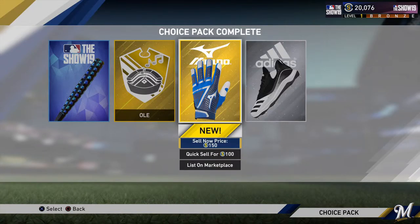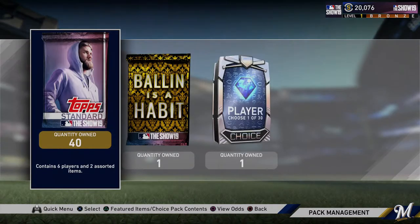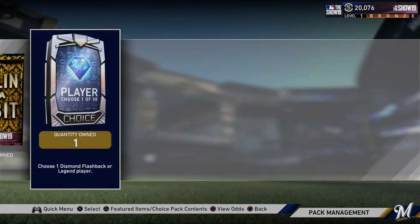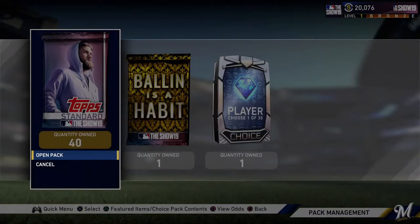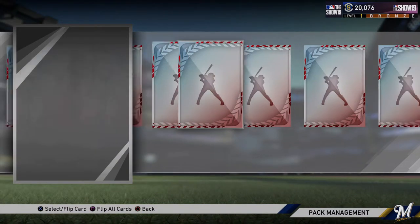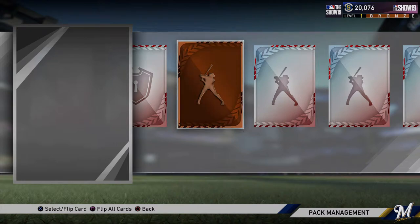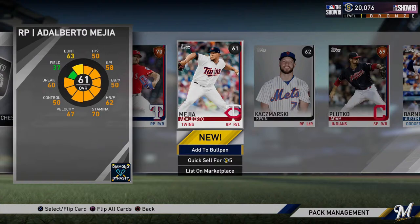So there we go for our gear-up choice pack. I'm going to go into the standard packs next, and I actually think I'm going to finish up with the diamond choice pack so we can end with a diamond for sure. So first standard pack of the year — that was a cool animation. I appreciate that. It looks like this year they changed it kind of like how NBA 2K has been, where you can preview the overalls of the cards before you actually get them.